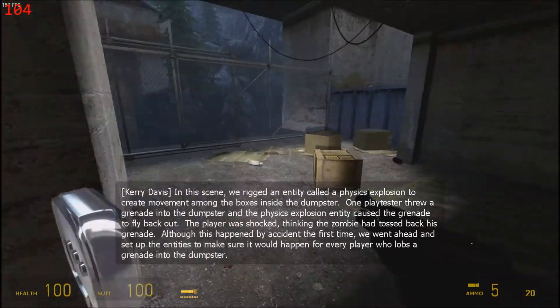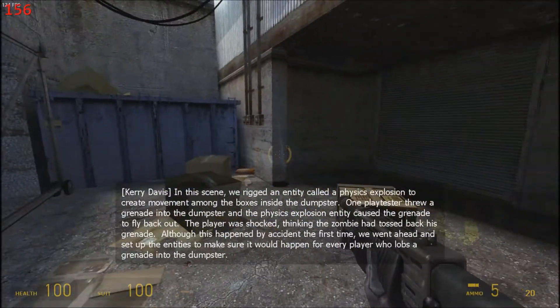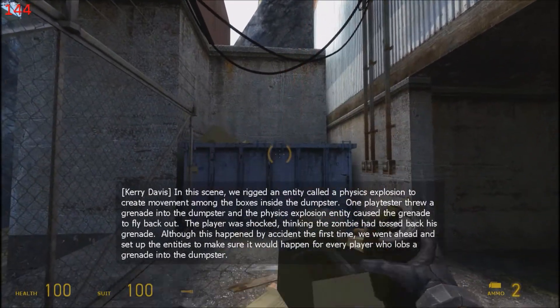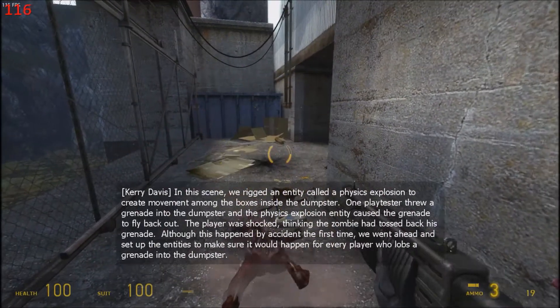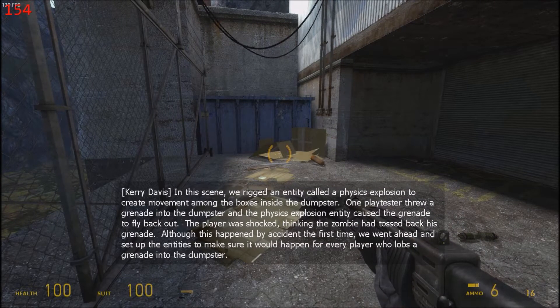In this scene, we rigged an entity called a physics explosion to create movement among the boxes inside the dumpster. One playtester threw a grenade into the dumpster, and the physics explosion entity caused the grenade to fly back out. The player was surprised, thinking the zombie had tossed back his grenade. Although this happened by accident the first time, we went ahead and set up the entities to make sure it would happen for every player who lobs a grenade into the dumpster.